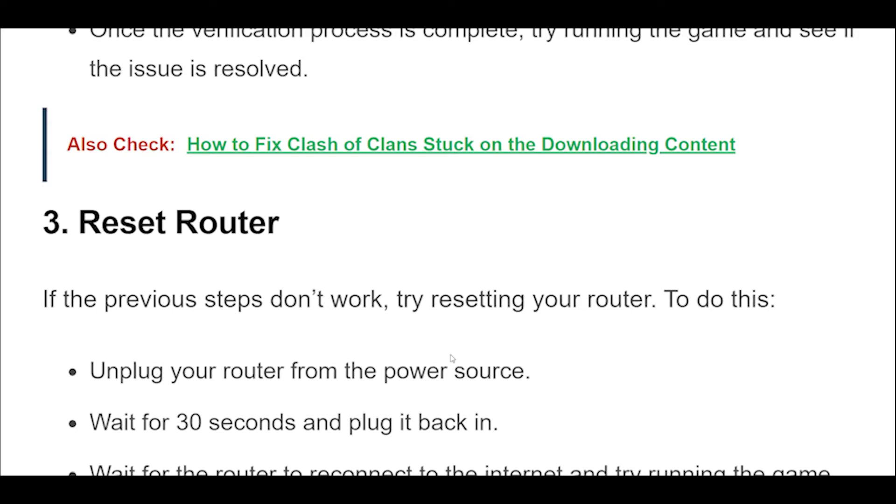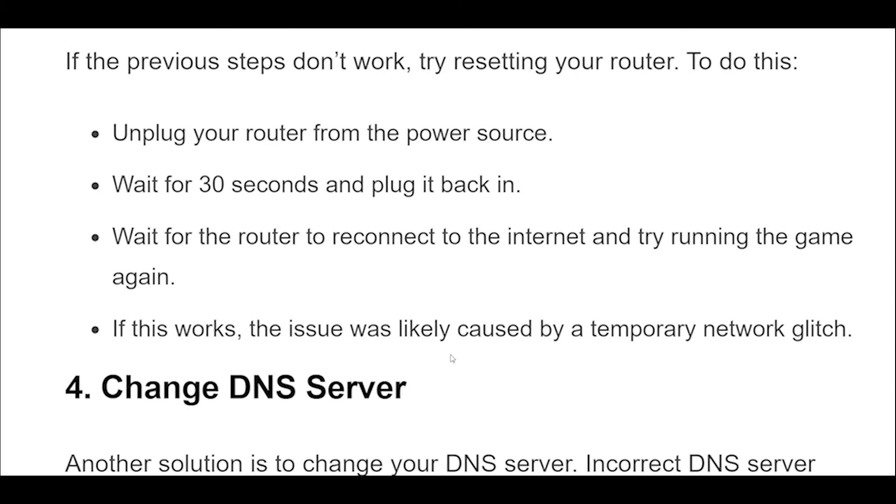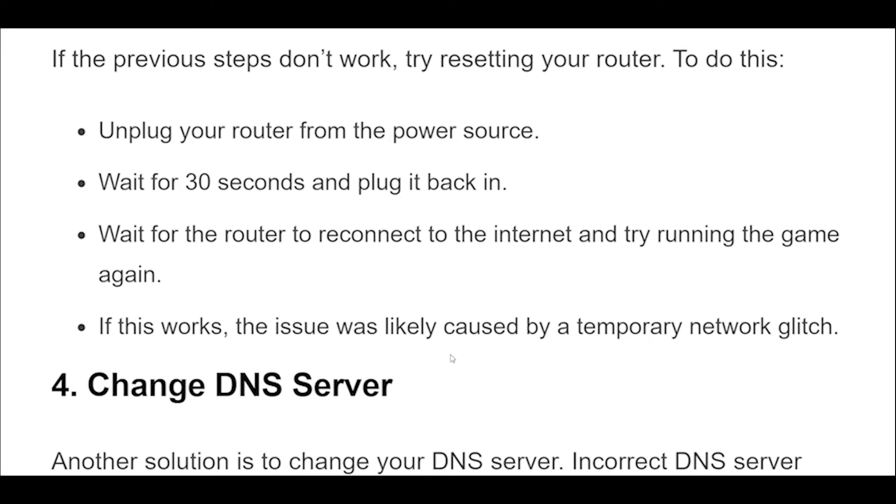If the previous steps don't work, try resetting your router. To do this, unplug your router from the power source. Wait for 30 seconds and plug it back in. Wait for the router to reconnect to the internet and try running the game again. If this works, the issue was likely caused by a temporary network glitch.